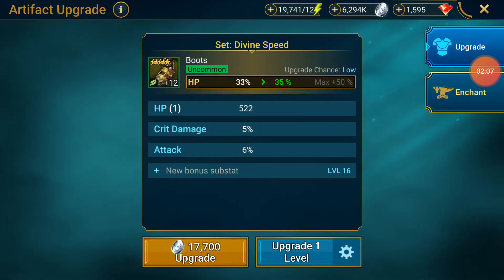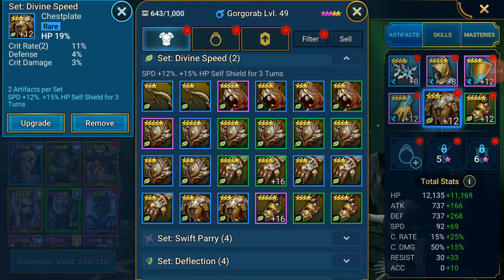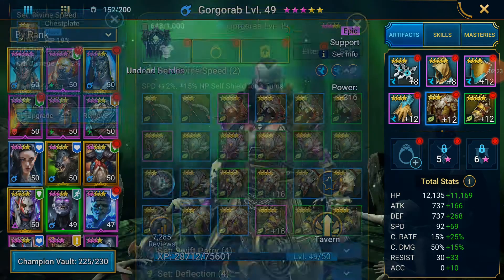I just upgraded this from level 0 to 12 without any failures. It's now at 33% HP, and the chest plate is 19%. He's now got 23,000 HP.